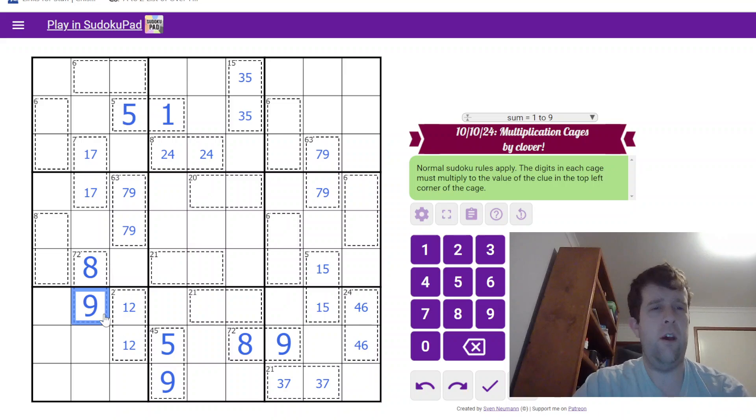Meaning this is 8 and 9. This 7 and 9 resolves this 1 and 7 — so 1 and 7. I can still show that cute logic off over here. 20 is going to be 4 and 5, because it can't be 2 and 10 — this is still a Sudoku puzzle.